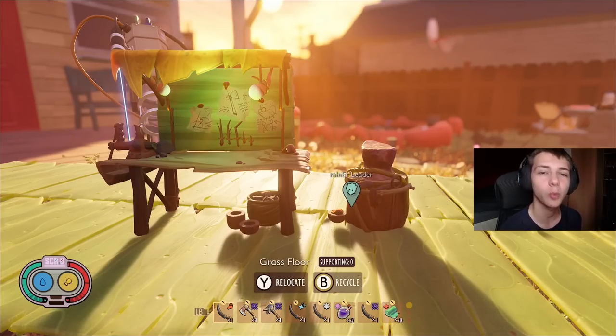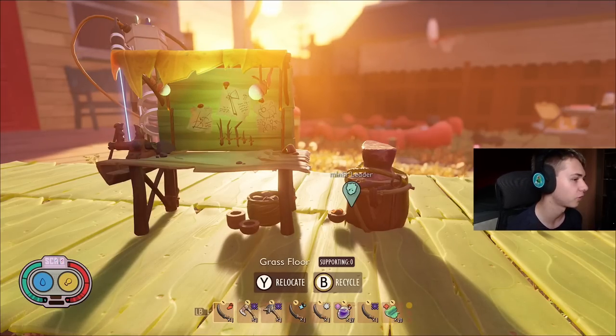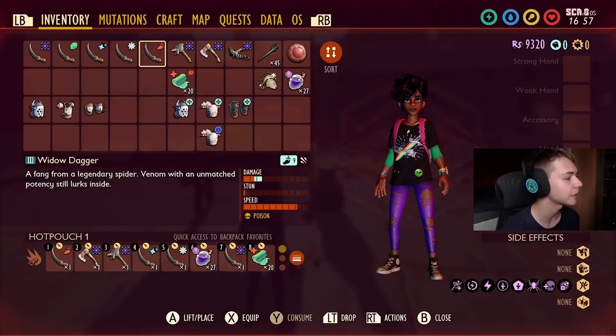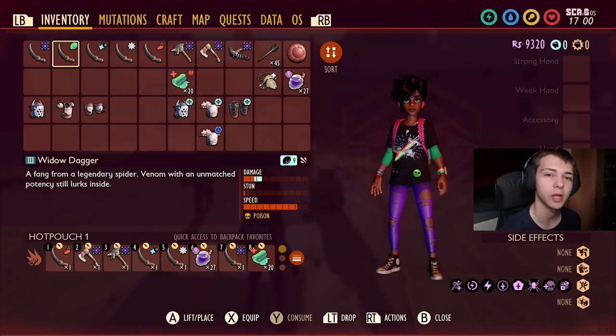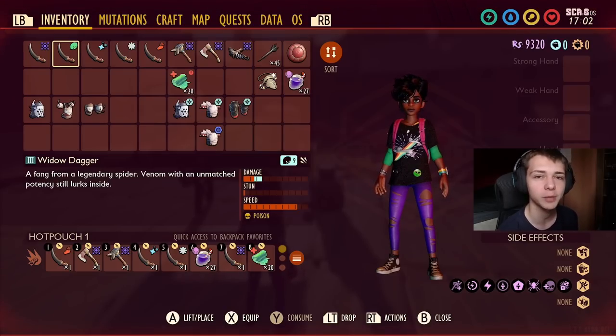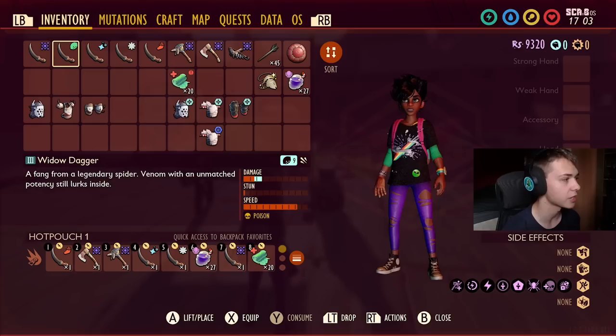I'm going to walk you through the armor, the weapons, the mutations — everything you're going to need — and then I'll show you me massacring everything in the backyard using it. So first of all the weapon of choice is going to be the Widow Dagger. Ideally you have one of these level 9 in every single variation. I recommend you get the Widow Dagger to level 5, then use the Super Duper to dupe it four times and make all of these different variations.